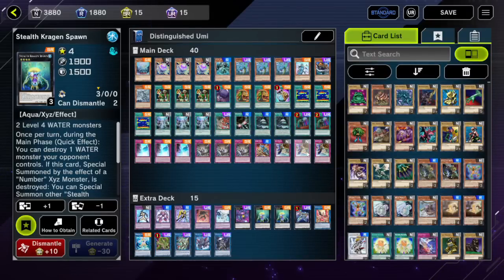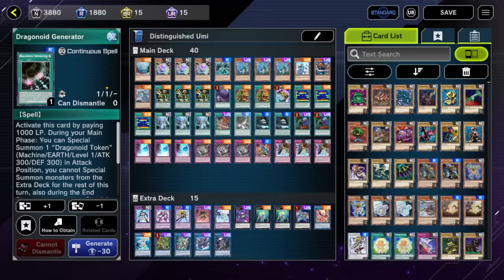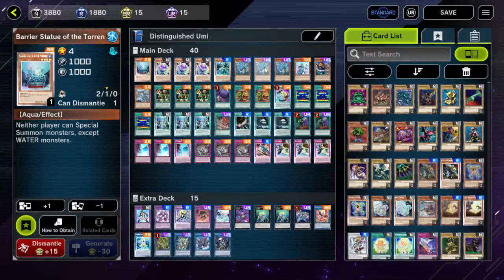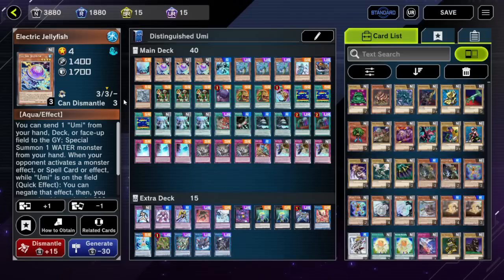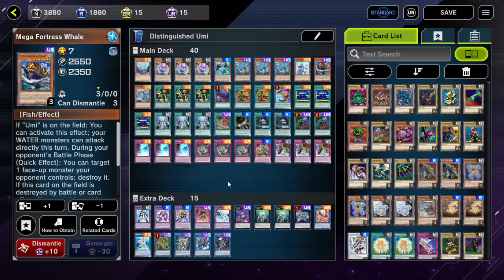Hope you enjoyed this video. Hope you like seeing the power level of Umi with Reasoning and the Dragonoid Generator jank — it can be pretty powerful. It lets you summon tokens once each turn, so it is repeat value, and you can protect it with Sea Stealth Attack as a face-up spell. It has a really good outlook in this meta where people are playing Bestials — all dark monsters, all light monsters — and Umi control has nothing for them to banish. Pretty good anti-meta rogue deck list. If you like water decks, break out the Umi control. Thanks for watching!